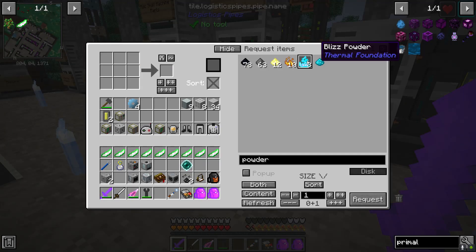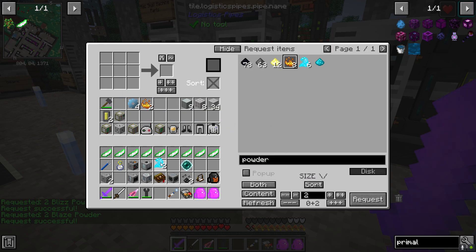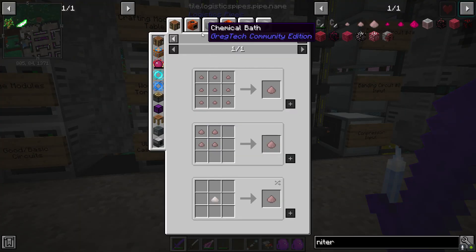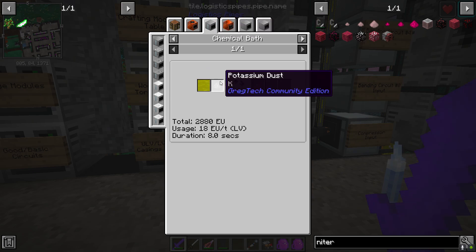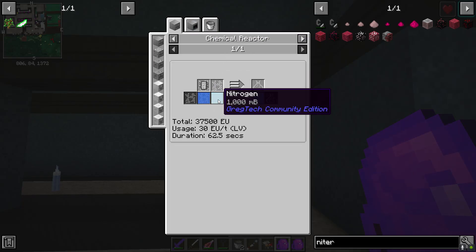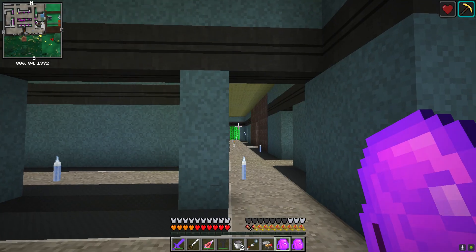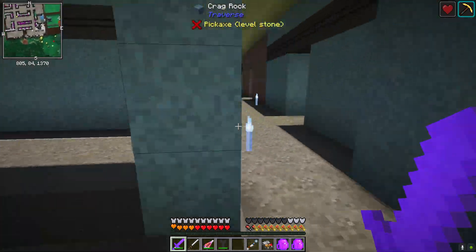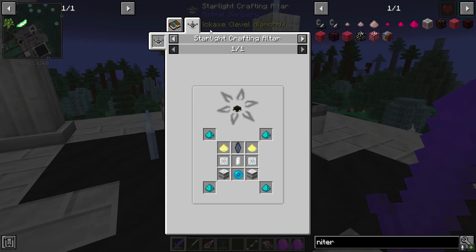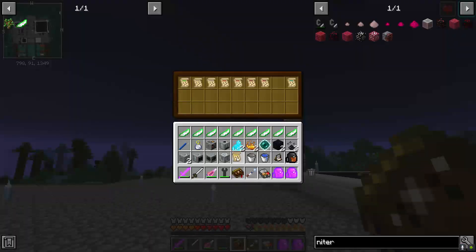I know the blizz powder came from a quest. We did get some blizz powder, and I've got one piece of nitor. To get more nitor it's going to be nitric acid with potassium dust. The nitric acid is nitrogen dioxide, two oxygen, and nitrogen. One craft of this will make enough nitric acid. Since it's night, let me pop up and check the celestial gateway — I'll get that stuff together and craft it the next night. Let me go ahead and grab that Lucerna page.